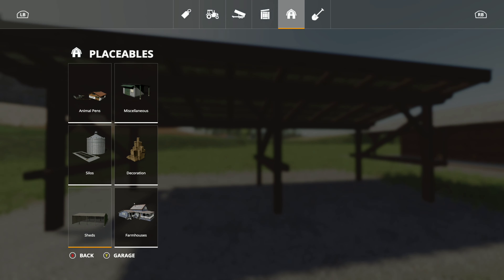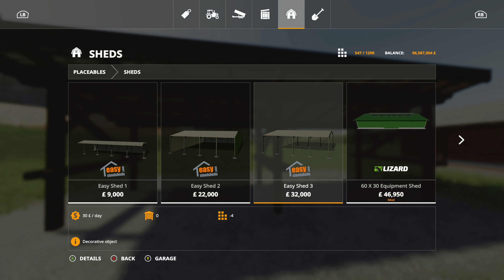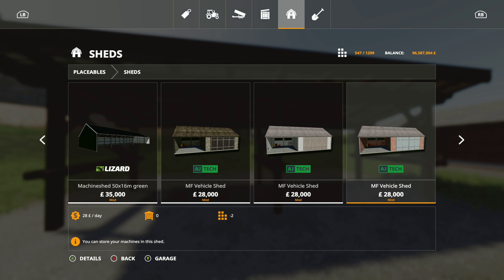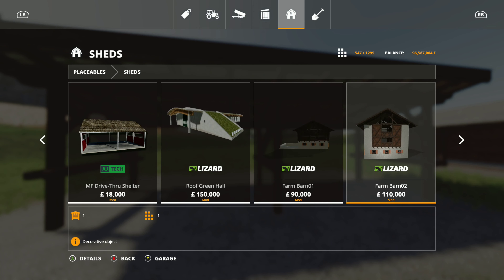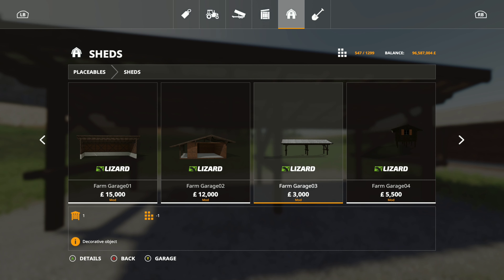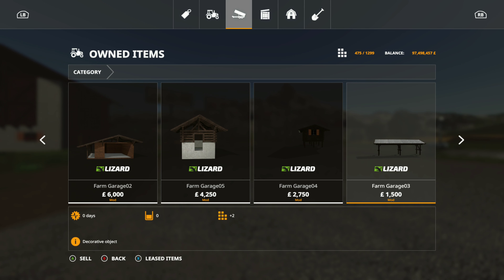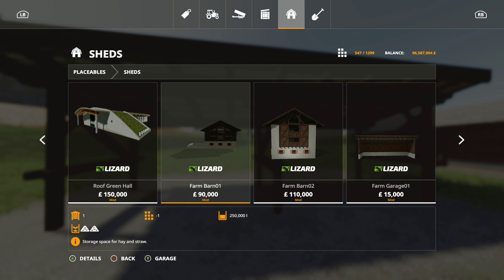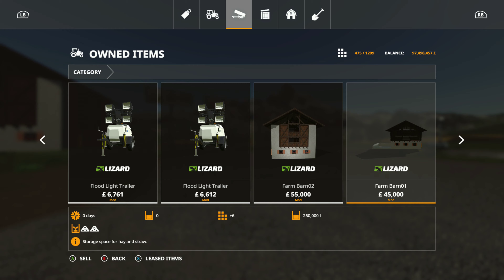Next up we have this - Farm Garage 3 for three thousand with a slot count of two. Might as well show you them all. We have Farm Barn 1 for ninety thousand - this actually holds hay and grass - for six points.